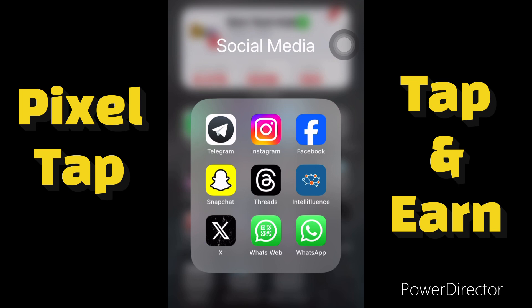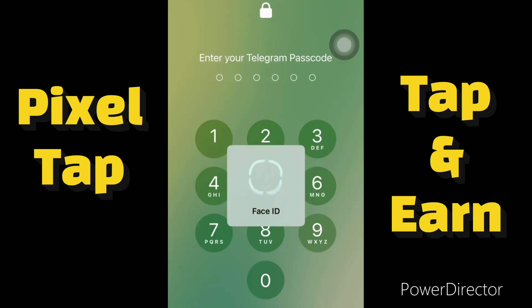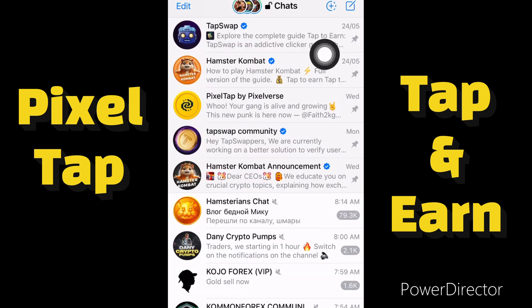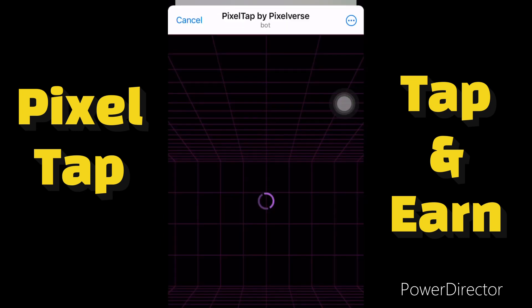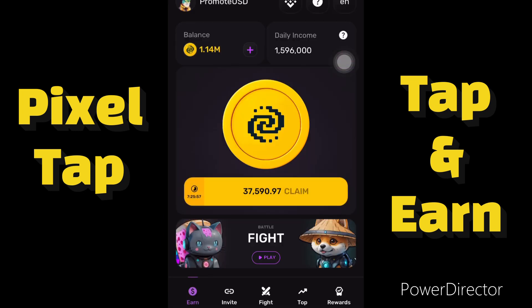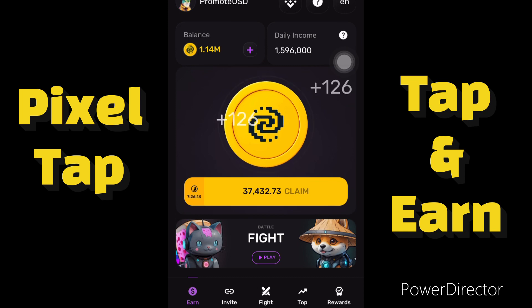I've already left the Telegram link in this video description, so you just have to click on it to get started. All you need is your Telegram app and your Telegram account. Pixel Tap is like Hamster Combat and Tap Swap at the same time — you just have to click on your screen and keep tapping to make a lot of money.